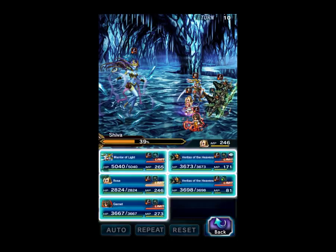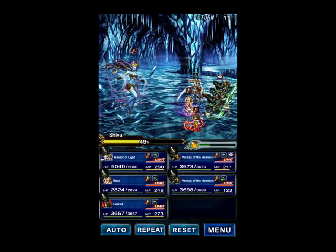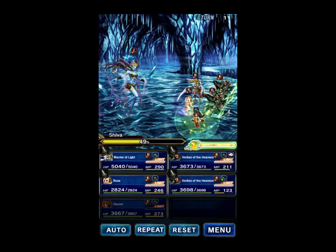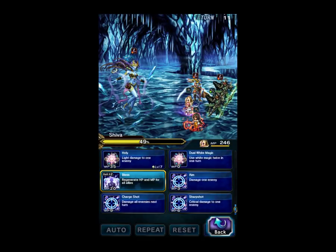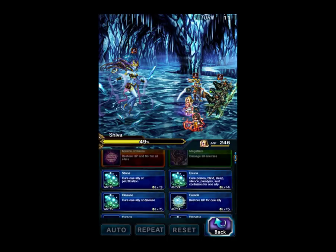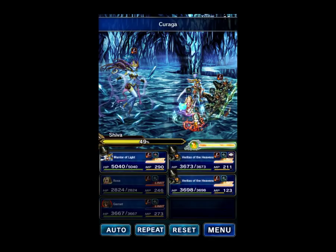Rosa will just Bless again. She healed — what a shame. So let's go ahead: we're Imperiled with Ice. Remember how we cure that — we dual cast, we heal and Dispelga. So we Dispelga and retarget it to ourself.